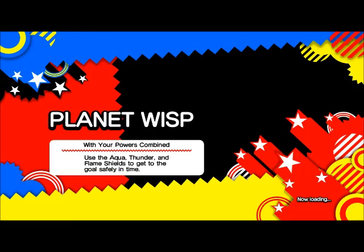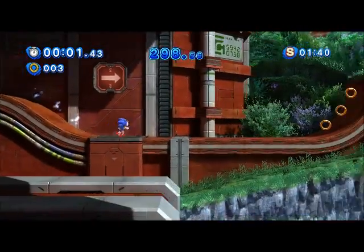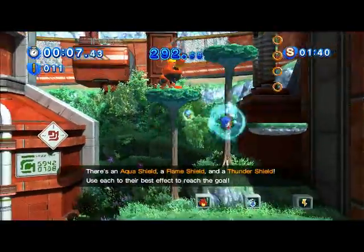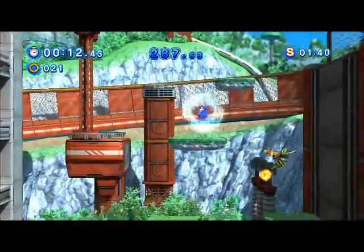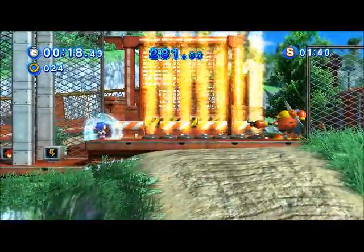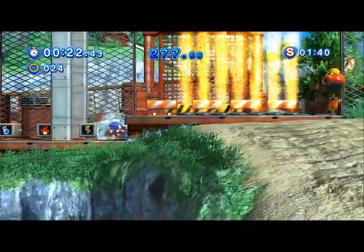Emerald Coast was actually used as Sonic's first stage on Sonic Adventure 2 Battle. Obviously, we need to use the Thunder Shield to double jump our way up here. Oh! I think we need the Aqua Shield! Something tells me we need the Aqua Shield.